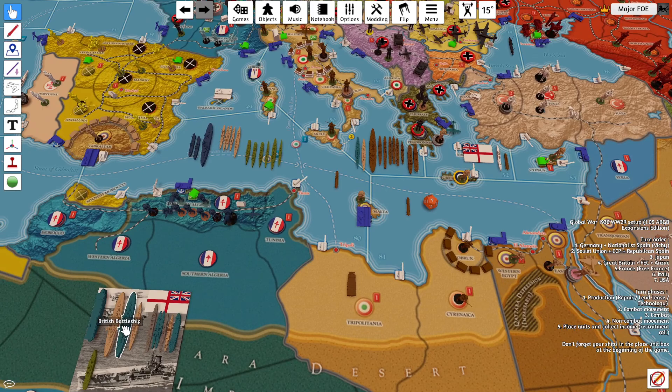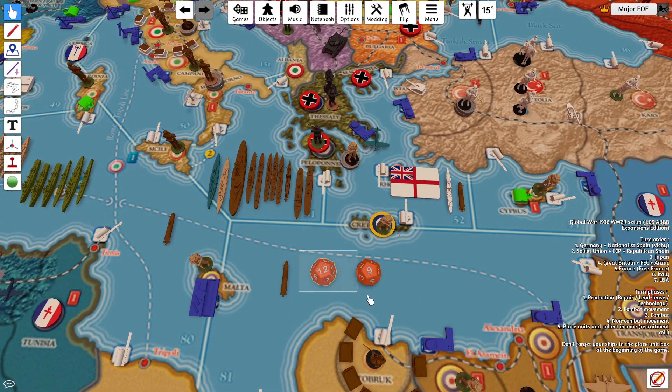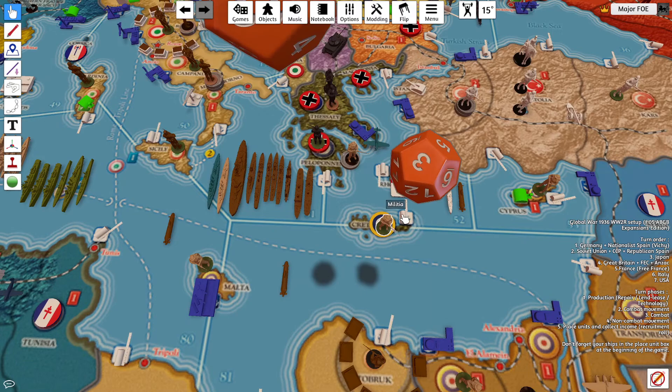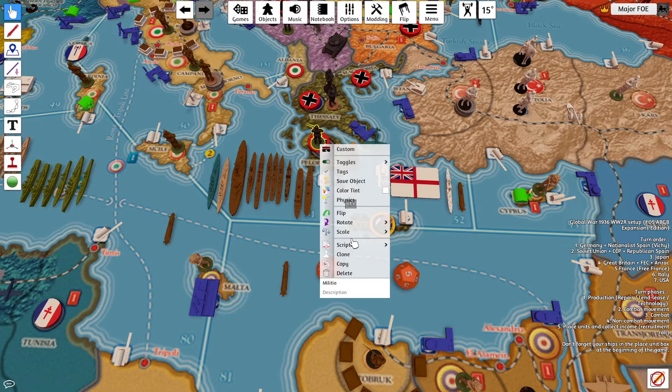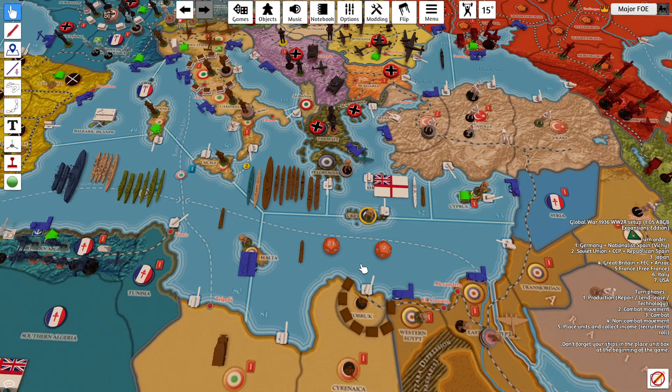First, we have 2 Battleships out of 4 rolling shore bombardment — 9 out of 12, so those miss. We have 2 Infantry going in the mountains at 1 — that was shocking. The Fighter at 6 is a miss as well. And then the Militia at a 2 — that's a 5, so that is gone.